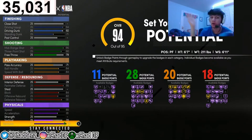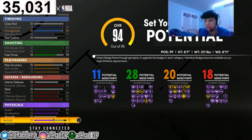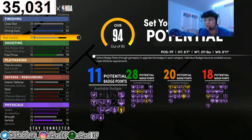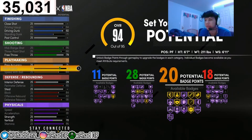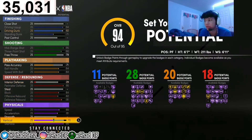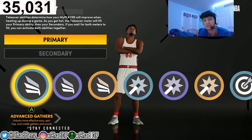After maxing blocks, offensive rebounds, and defensive rebounds, put interior defense to 29 — that's where you get 18 defensive badges. At 94 overall you still have more attribute points to spend. I would suggest putting some on vertical — put it to 80 — and interior defense up to 32. This is the best build in the game: a power forward, six foot seven, he can speed boost, shoot, dunk, and play defense. He can do it all. His wingspan is huge and it is game breaking.